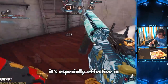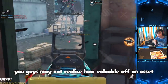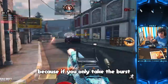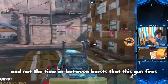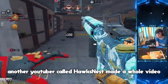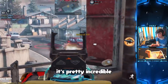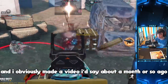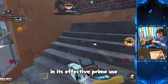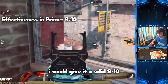It's especially effective in between short and medium ranges, and in that short to medium range it can one-burst opponents. You may not realize how valuable it is to one-burst your opponents with a burst rifle, because if you only count the burst and not the time in between bursts, it's actually the fastest killing assault rifle in the game. Another YouTuber called Hawk's Nest made a whole video about how fast this gun can kill. In its effective prime use, I would give it a solid 8 out of 10.